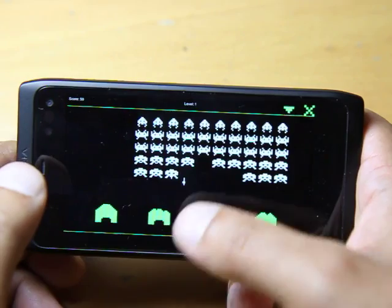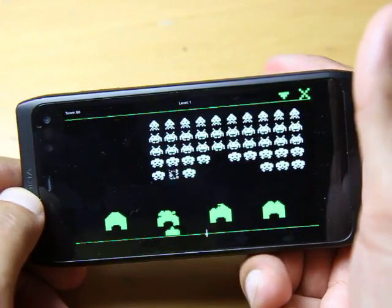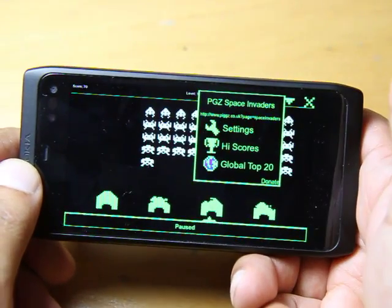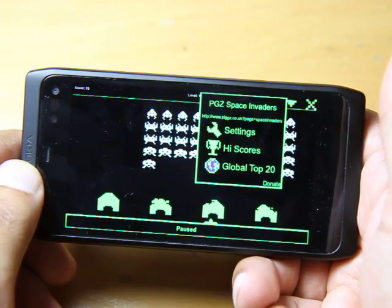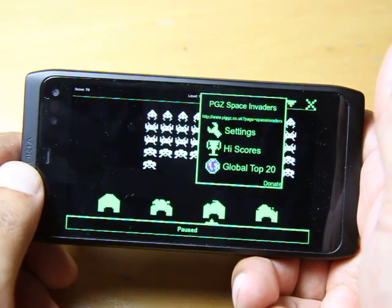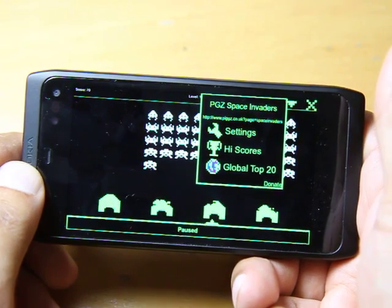If you select back, you've got the standard sort of bits. This shows you what can be done, and obviously this is part of a game that was initially on Symbian — I think Symbian Series 3 potentially — but this is it running on the N950. Runs quite well. This is another example of what can be done to get your applications running on the N950.